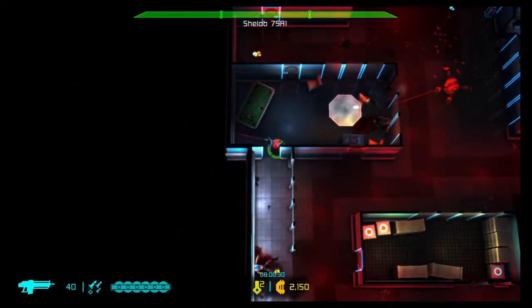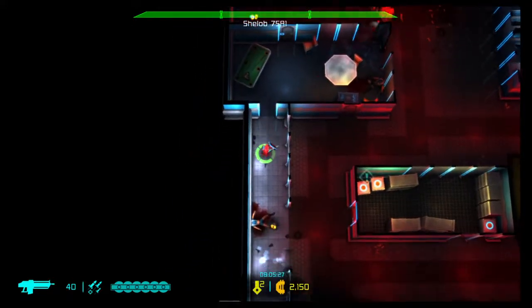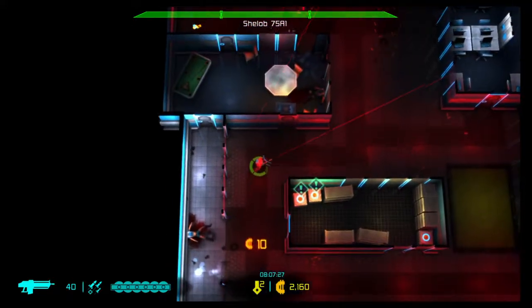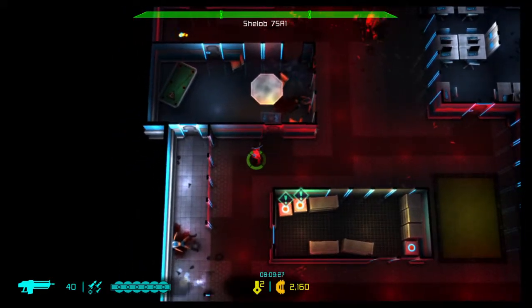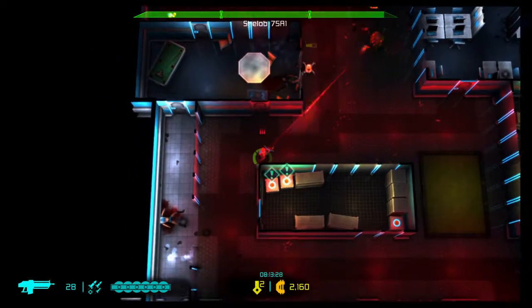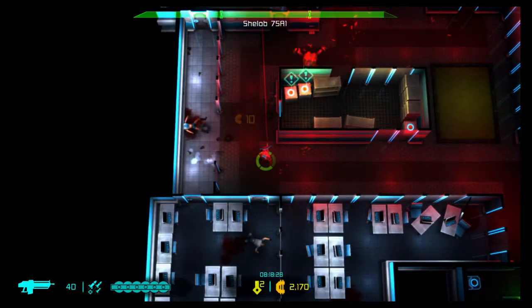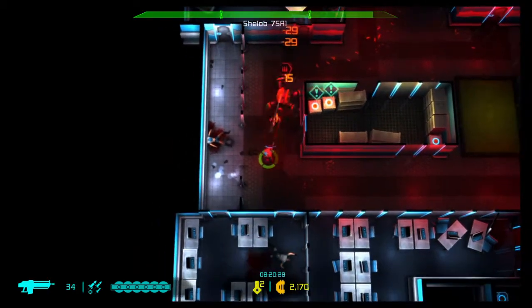So this guy's targeting me, so I want to get out of range. And the way you want to play this fight is to take advantage of his reload times. So he's reloading — now I want to kick out damage and then go behind cover again. Reloading — take advantage.